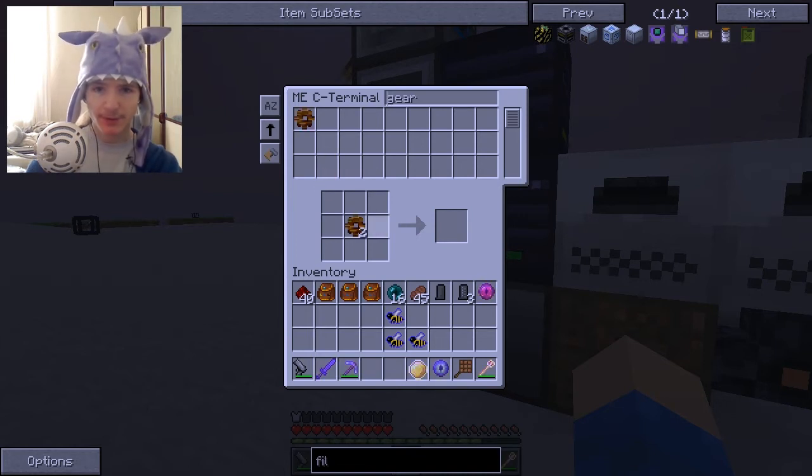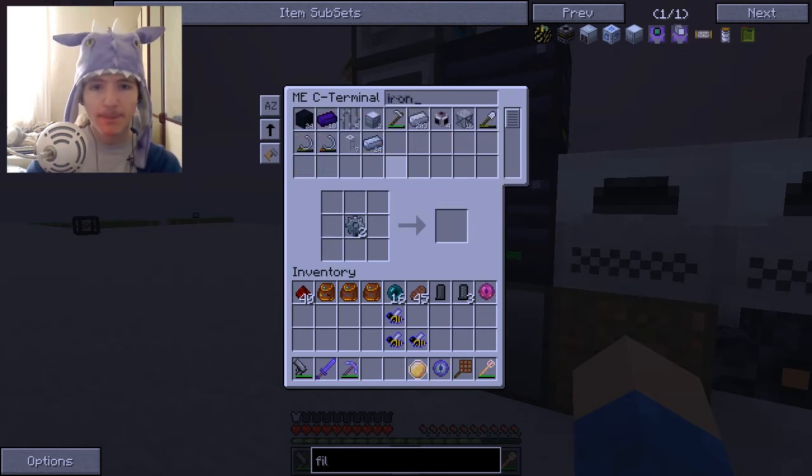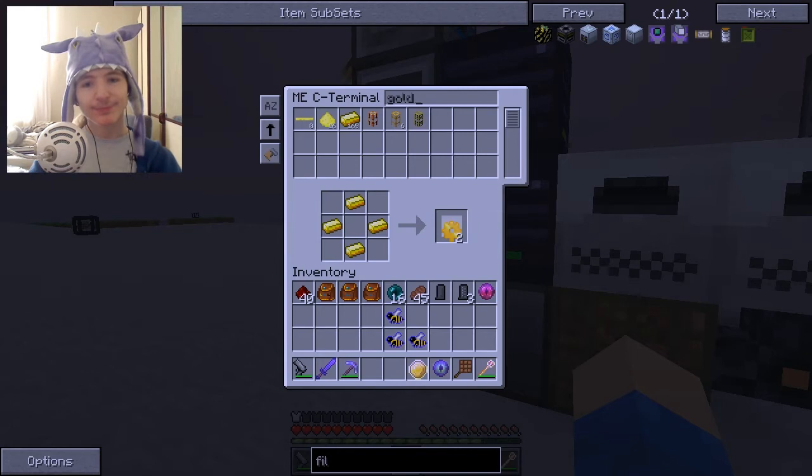We need some cobblestone — I love being able to search for this, it's so handy. That gets us two gears, and we need some iron. We have so much iron right now, OMG. And now we need some gold, and that will get us our gold gears. It's so helpful having just immediate access to everything.